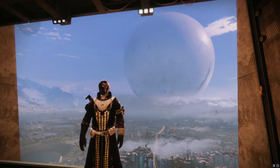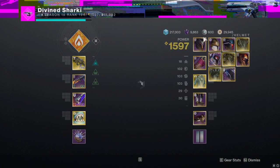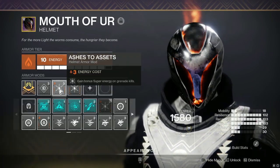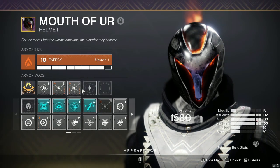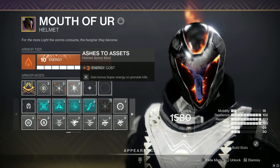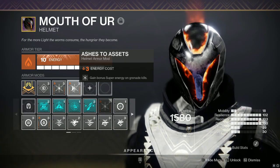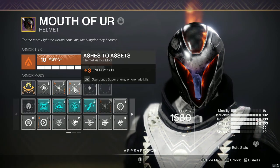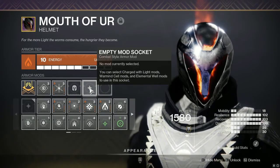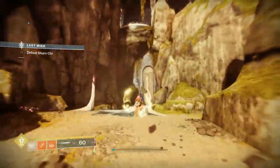Today I want to bring something to the forefront in case you might be underrating it — I'm referring to the mod Ashes to Assets. This is not a mod you need to stress about doubling up on, as we'll talk about later. All the footage in the video I am running double Ashes to Assets, and this can be really good on a Warlock or especially an arc Titan. But do not feel like you have to run two for this mod to be effective — one will be really effective by itself.